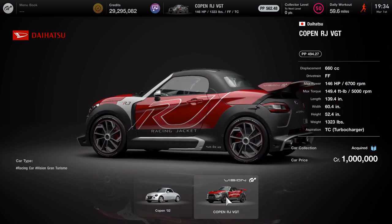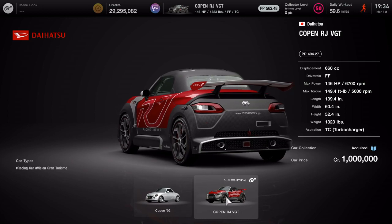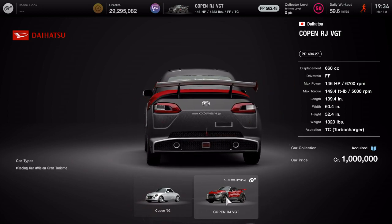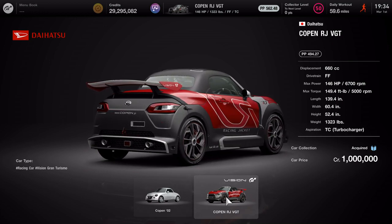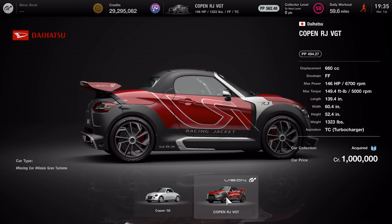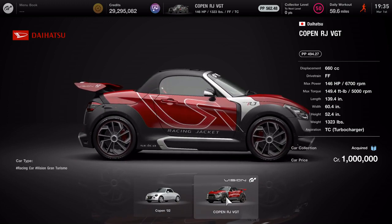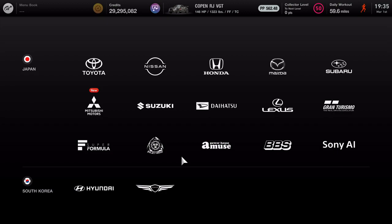It's a small car - very small car. Weighs in at around 1,300 pounds, 146 horsepower, so a decent power-to-weight ratio, 668cc turbocharged engine, and 149 pound-feet of torque. It's not gonna be super fast but I think it will get the job done - we'll see what she does.